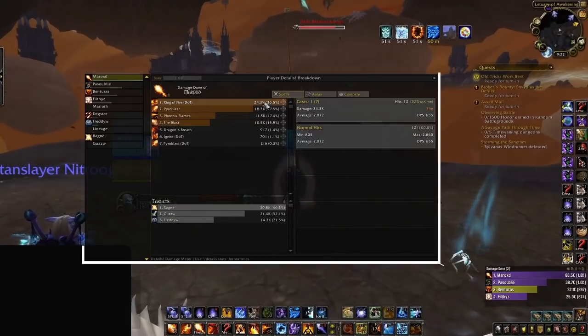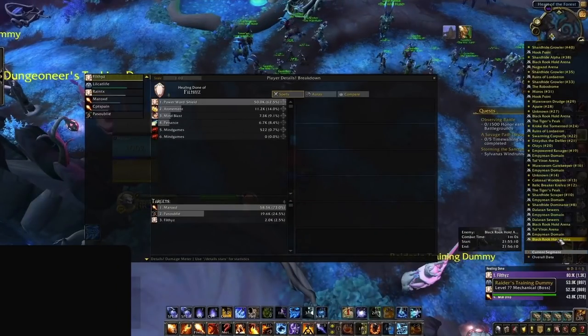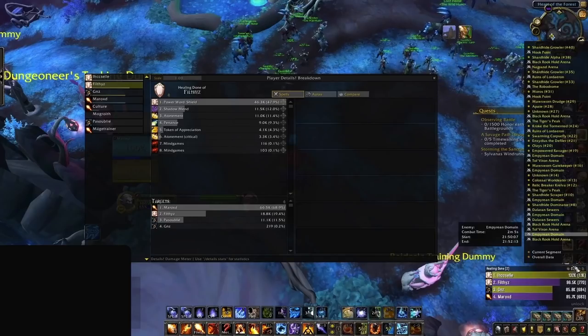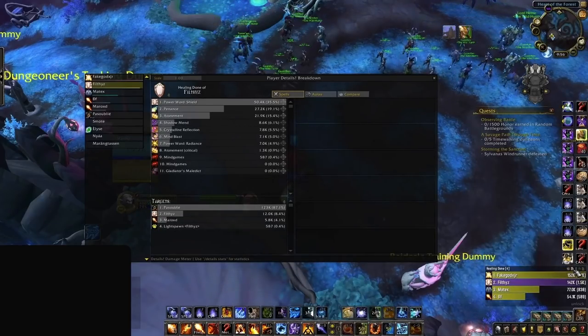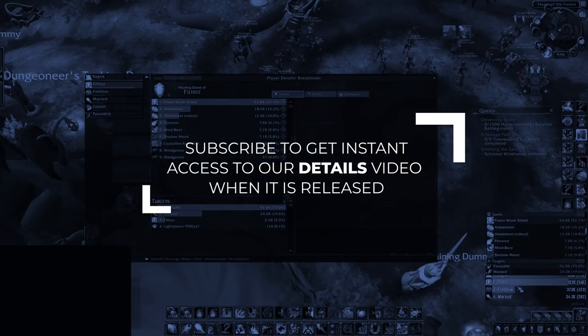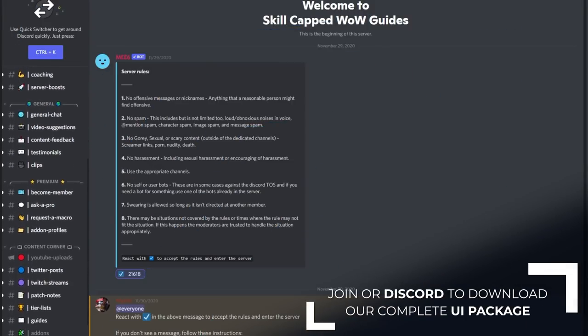Finally, if you watch pro player streams, you probably see them checking this thing after every game. Details gives you tons of data on your arena game, including damage and healing breakdowns, death logs, CC information, and more. Damage and healing breakdowns are really useful for anyone looking to improve their gameplay. After each game, you can check your meters to help diagnose problems in your rotation. Be sure to subscribe because we will be giving you a full tutorial on how to use this add-on just like a pro. And that wraps up our add-on update for Season 2.